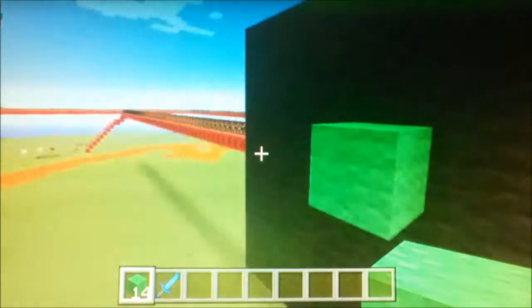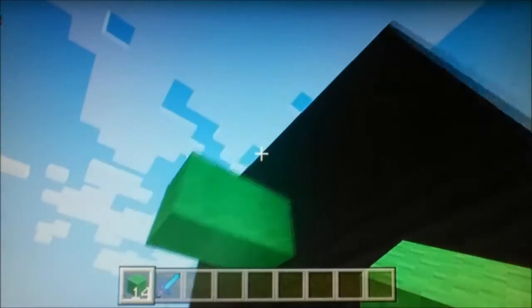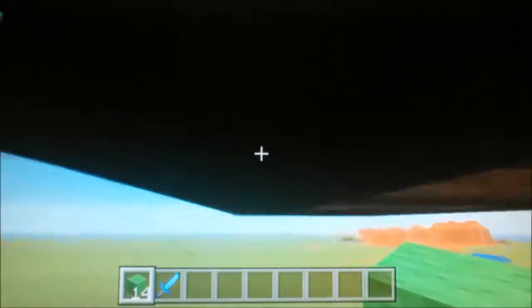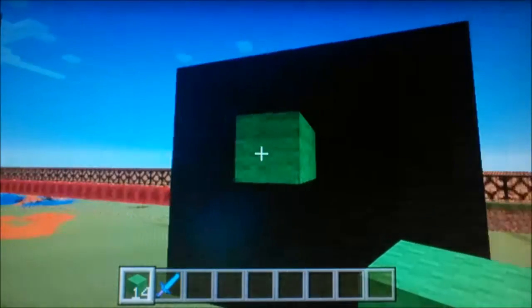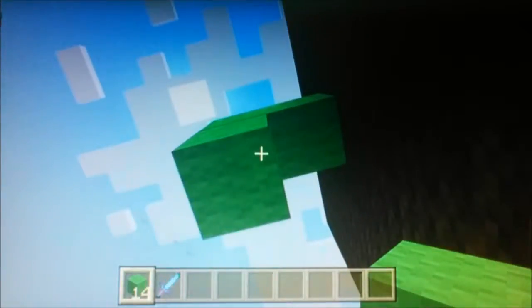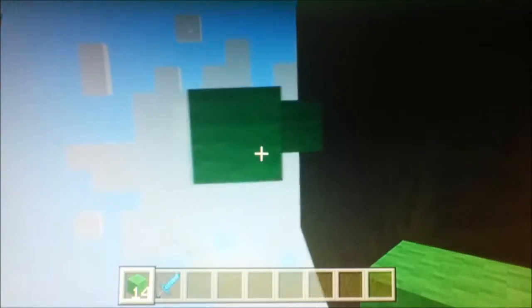What we do to build it is we build blocks going all the way down, and that's where all the hoppers are going to be at. Let me see how far away the hopper is from the thing. It's one block away, so it'll technically be one place. It's raining — at least it causes so much lag.